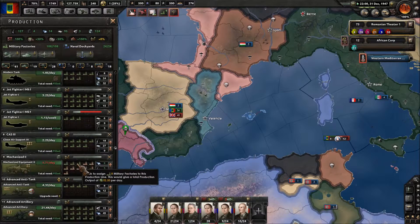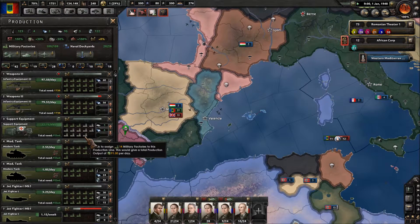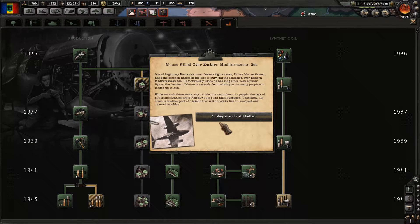A new military factory is available, so let's see what is really needed. I'm going to go ahead and plug that into Infantry Equipment 3 there. It is January of 1948, which is pretty nuts — this has been a long campaign for us.